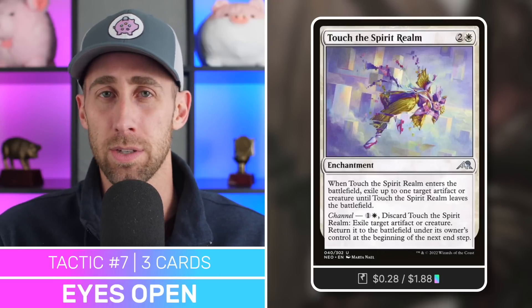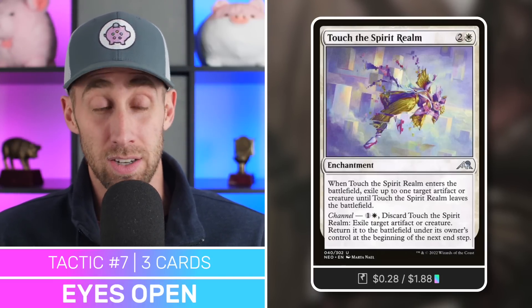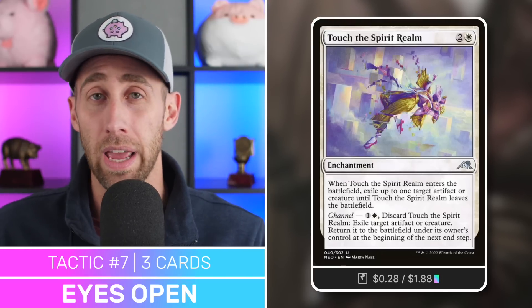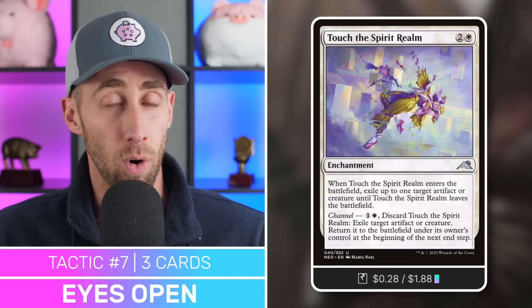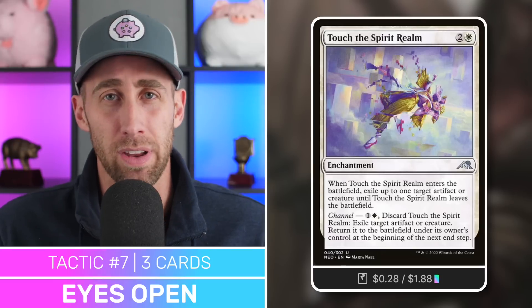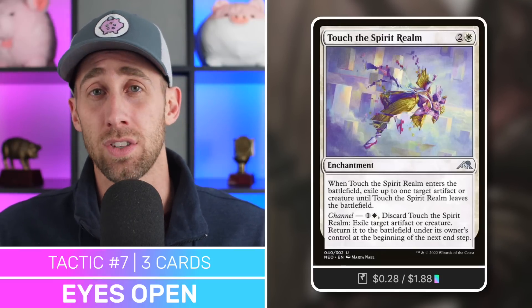Next, Teferi's Time Twist — very similar, but you can exile any permanent you control and bring it back. A great way to save basically any of our things. Then Touch of the Spirit Realm — this one is flexible. It has a channel ability for one white: discard it to exile a creature and return it at the end step. So another way to protect a key piece, especially your secret commander, or blink your actual commander. When it enters the battlefield, it can also exile up to one target artifact or creature until it leaves — kind of like an Oblivion Ring effect.